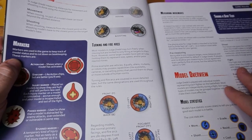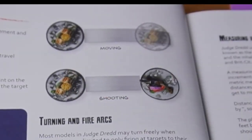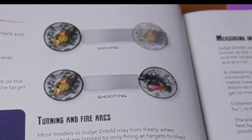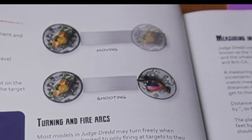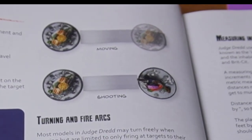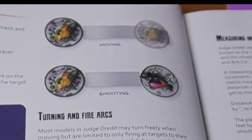When measuring, you measure from the front of the model when moving, and you move it the full distance to the front of the base. A lot of people can get it wrong, but you measure from the front, and it ends at the front. Shooting is measured from the closest point of your model to the closest point of the enemy model. If you can draw that line, you can shoot.